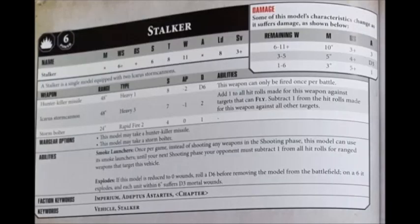The Stalker is a heavy support choice for Codex Space Marines — a single tank armed with two Icarus Storm Cannons. It's got a movement of 10, weapon skill of 6+, ballistic skill of 3+, strength 6, toughness 8 — so very tanky — wounds 11, 3 attacks, leadership 8 and a 3+ save. It has a degrading profile that gets worse when you reach 5 wounds and then 2 wounds, where its movement drops from 10 to 5 and then to 3, and its ballistic skill gets worse from 3+ to 4+ to 5+, much like any other Space Marine vehicle.